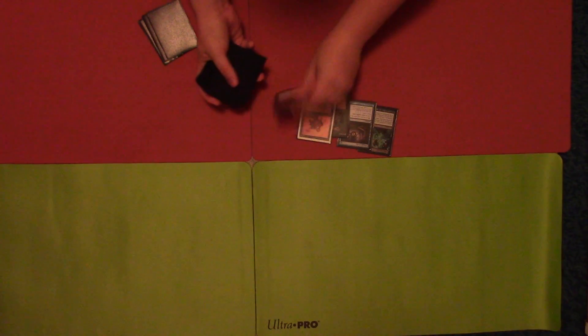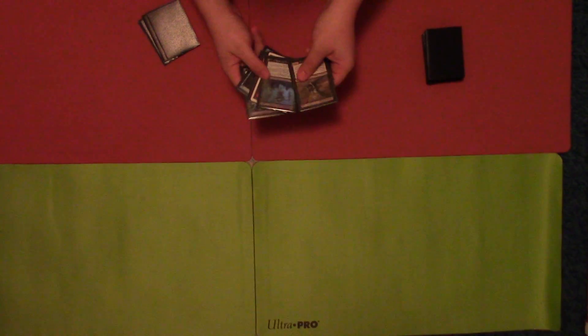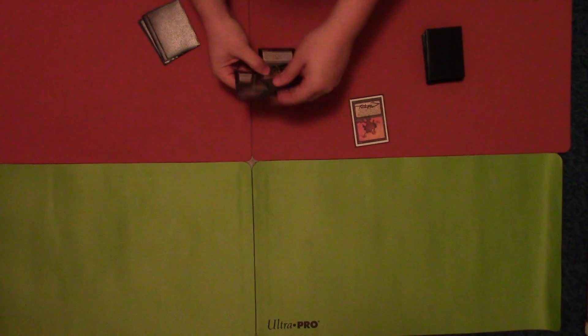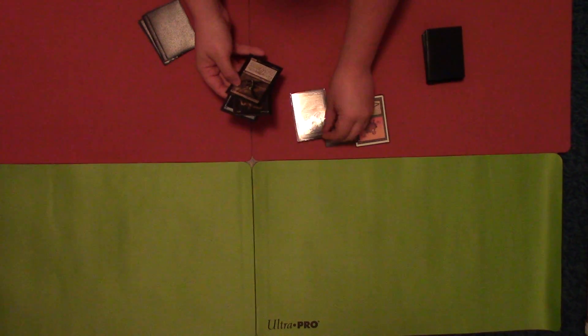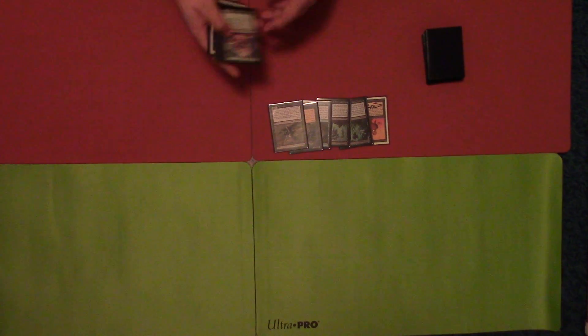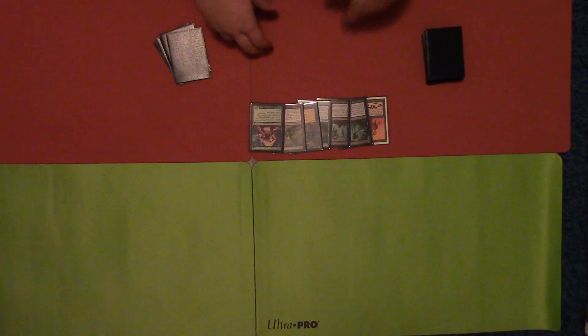Instead of drawing a card, I bounce Grave-Troll back to my hand. It says Dredge 6, so I put the top six cards of my library into the graveyard instead of drawing. One, two, three, four, five, six. Nether Shadow needs three more creatures above him so I'll put him last: Cabal Therapy, Dread Return, Gitaxian Probe, an Ichorid, and a Stinkweed Imp. Seeing as I have eight cards again, I discard Golgari Grave-Troll again.